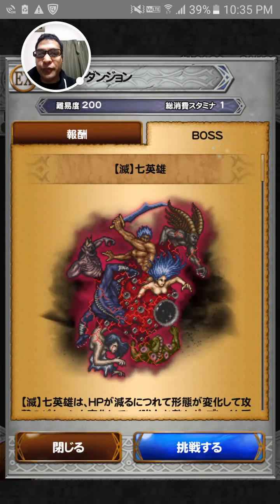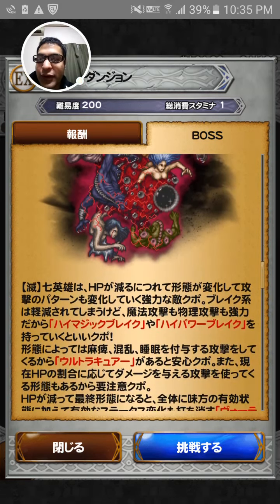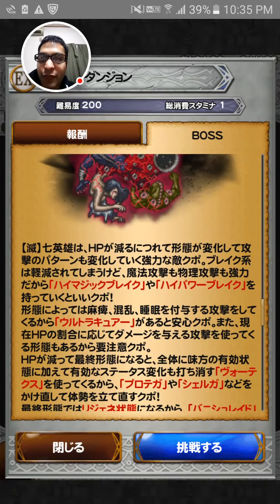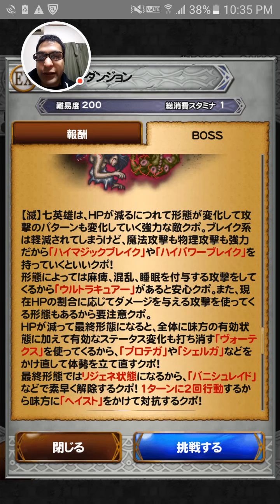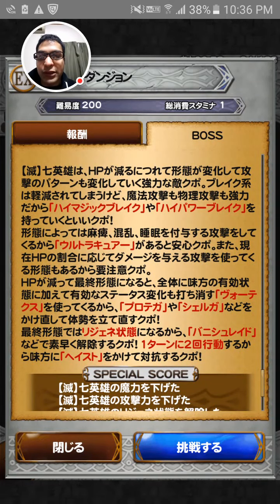So the boss today is the seven — seven of them together. When you reduce the HP, they're going to start changing forms, and their attack pattern also changes. You can take the breaks to help reduce the magic and power, that way you take less damage as well.